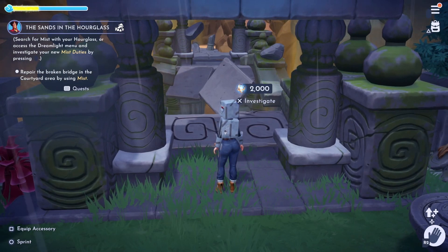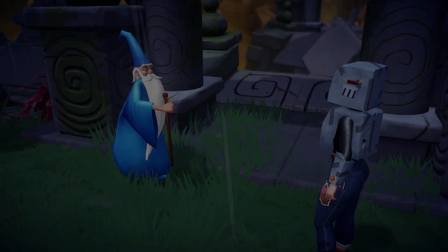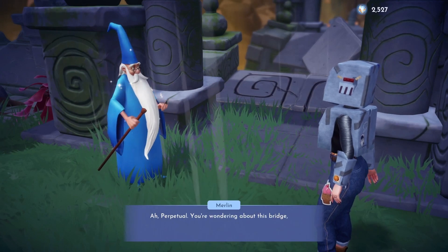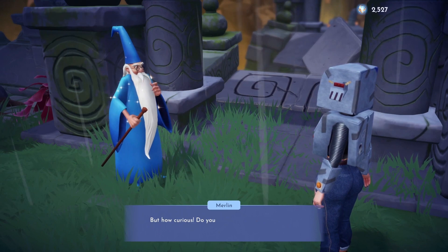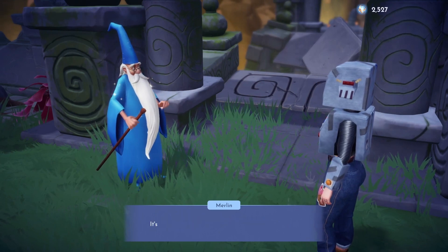Welcome back Valley Friends! We're nearing the end of Act 1 in A Rift in Time. Today we'll be completing the quest Your Eternal Reward with Jafar. To unlock this quest you will need to complete The Sands in the Hourglass.